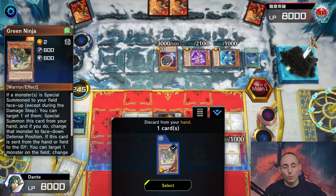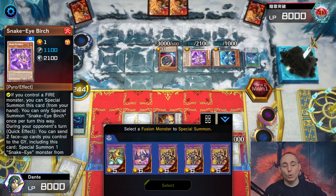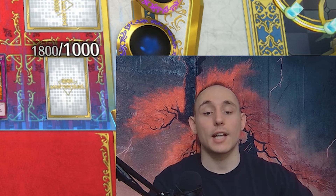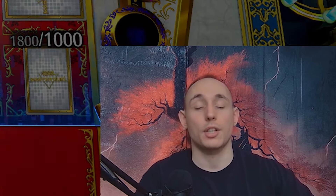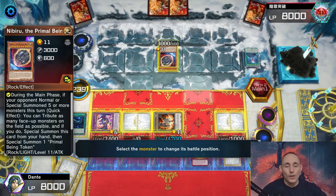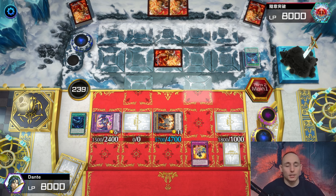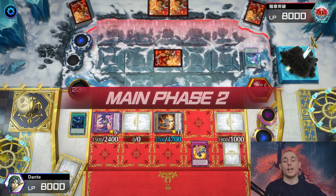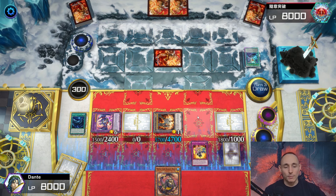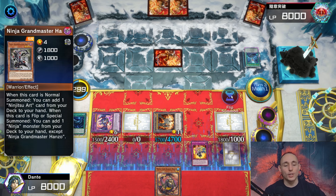Activating Super Poly, getting rid of both of his monsters to summon Garuda to the field - that kills his whole turn because he has no more extenders. I actually wiped out his entire field! Using Green Ninja's effect to flip down that Nibiru so he can't slap anything on the field. He used Original Sinful Spoils, Poplar, Ash - everything. That is how you beat Snake Eyes with Ninjas!